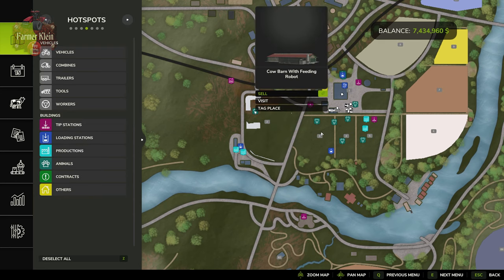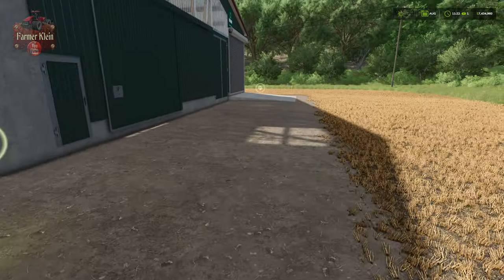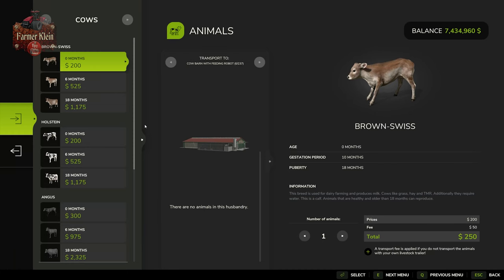If we jump over to this area, we're going to see that we're able to provide a lot more cows to this building — 207 or 237 to be exact — thanks to the expanded pasture.